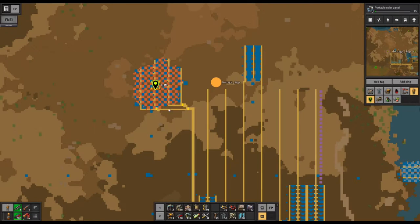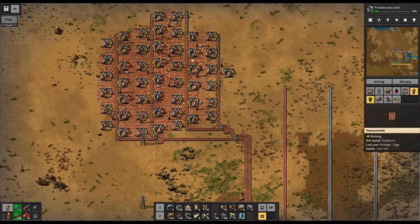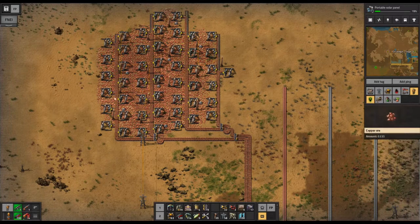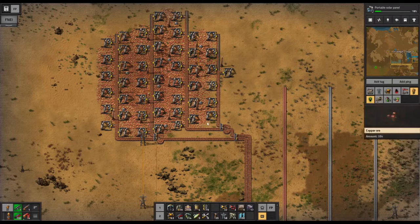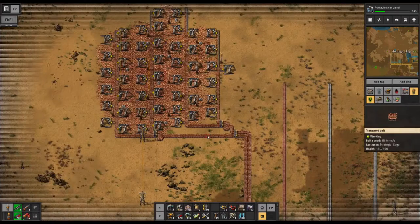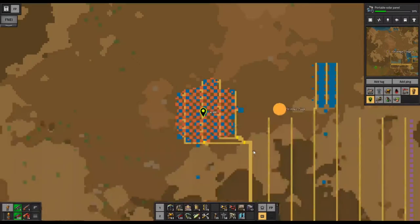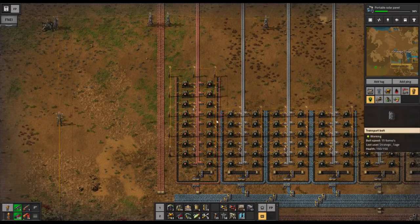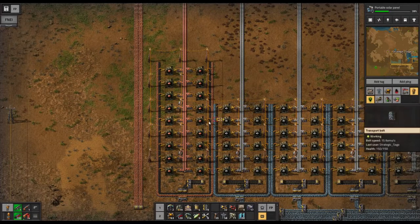I have set up this area over here so that we're going to be totally set. This will be way more than we need, but I want to make sure we are ready for the future. We've got 4,000,000 plus in this ore patch, with 28 drills on this side feeding one belt and 21 mining drills over here feeding another. I've also got iron and copper set up here for supplying our electronic circuits.